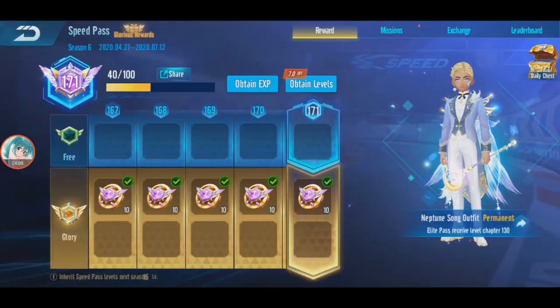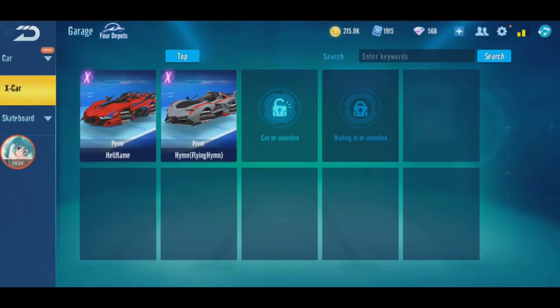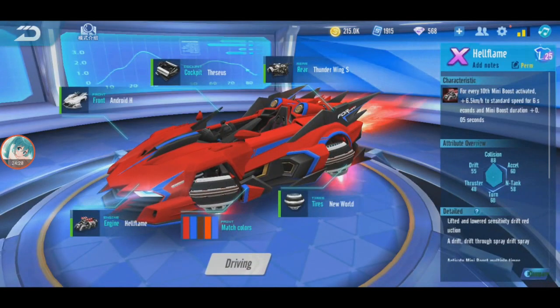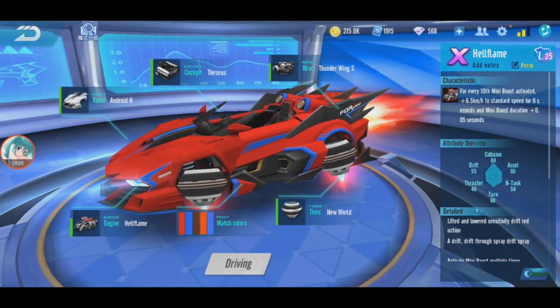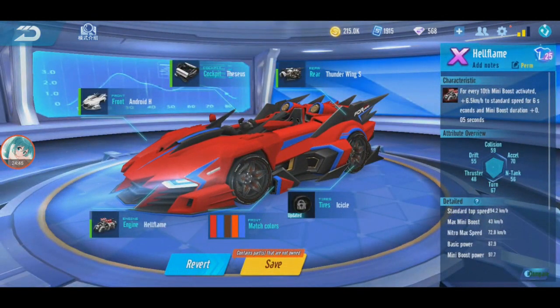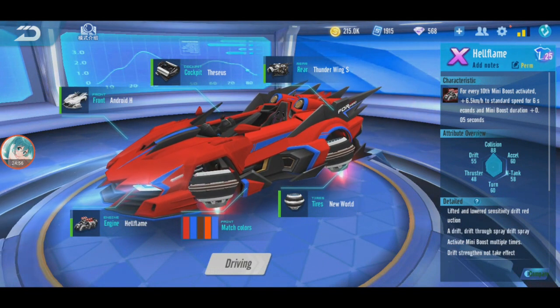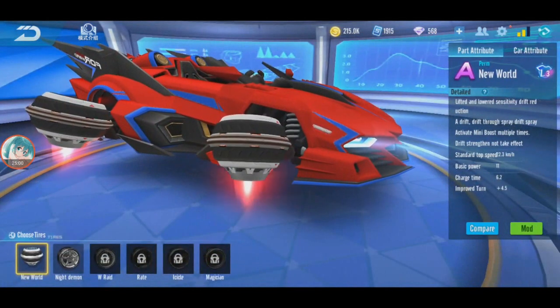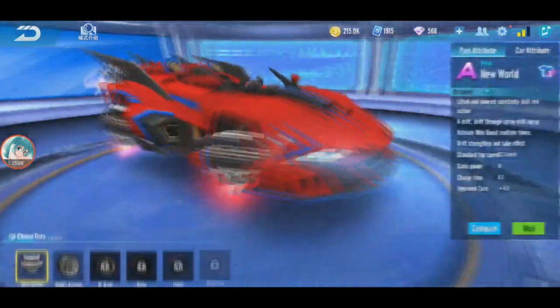Speed pass coins I can exchange for some tag points or something. The speed pass is ending tomorrow - that's the last day. Okay, I think that's it for this Hellflame X car review with the UFO tires. Let me check the stats. What if I change to Icicle tire? The acceleration gets higher - 70 vs 60 before. Collision and drift are swapped, that's why it felt off. Turning goes from 60 to 67. Tank actually decreases.